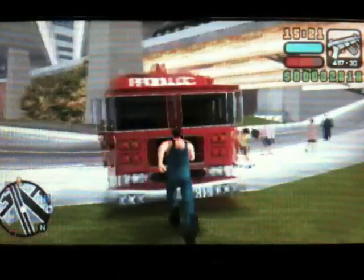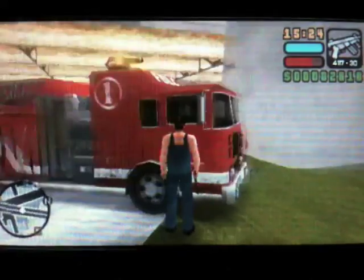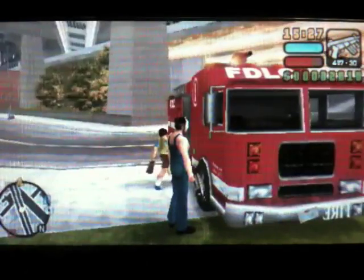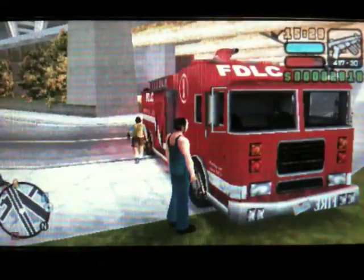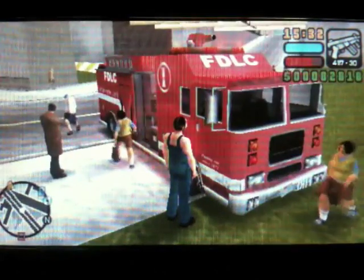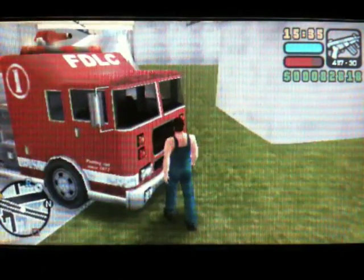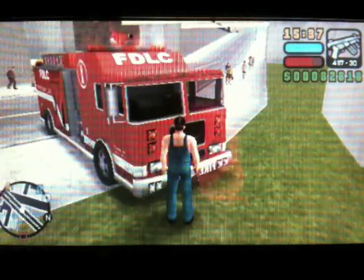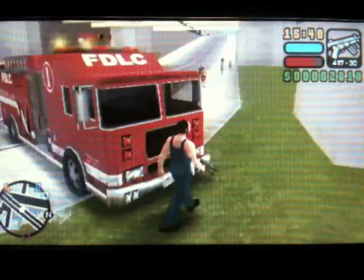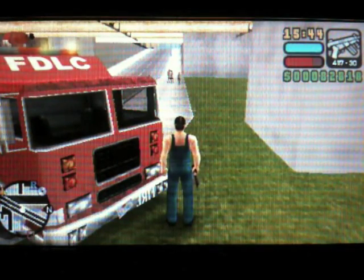I'm actually getting every variation of the heavy firetruck — this is the variation with the '1' on it, and it's the last vehicle I need for the database. I'll let you know when I'm at the garage. All we have to do is push the firetruck up that hill, and I'll meet you at the next checkpoint.